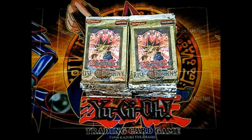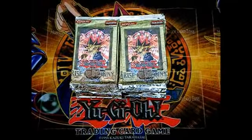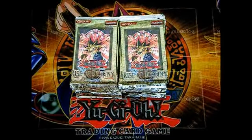Hey guys, this is Yusei. As you can see, I have a new setup — the mat, Dark Magician and Dark Magician Girl, and I have 24 packs of First Edition Rods of Destiny.